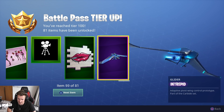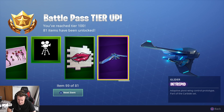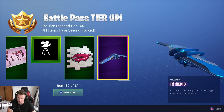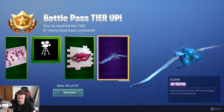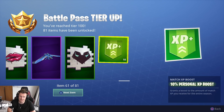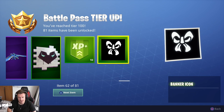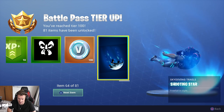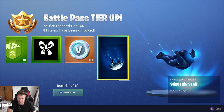The Intrepid — the Adaptive Pilot Wing Control Prototype. This is part of the Carbine set, which I think is very cool. We have the Mask spray. XP. Banner icon. V-Bucks. The Shooting Star — wow, that looks really cool.